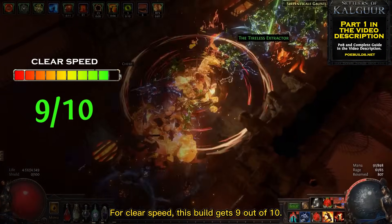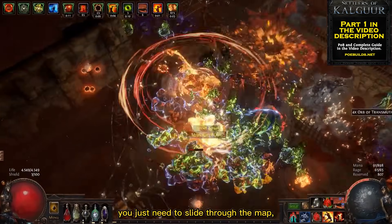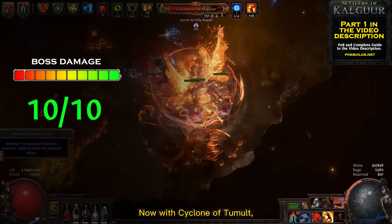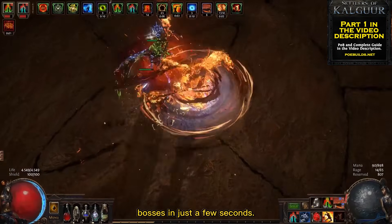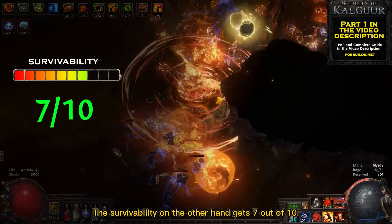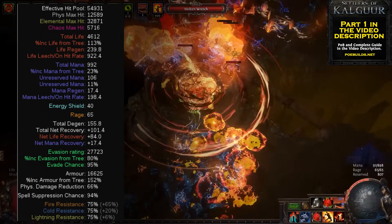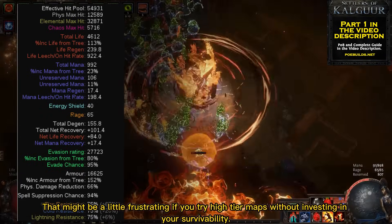For clear speed this build gets 9 out of 10. Cyclone is an awesome skill that never stops moving — you just slide through the map killing everything that gets near. The boss damage is amazing and deserves 10 out of 10: with Cyclone of Tumultuous we have a lot more attack speed to trigger Molten Burst many times and destroy even the biggest bosses in just a few seconds. Survivability gets 7 out of 10. Even though this build has a great life pool, permanent fortify, high armor, high evasion, and spell suppression, it's always in a vulnerable position very close to enemies, which can be frustrating in high tier maps without investing in your survivability.